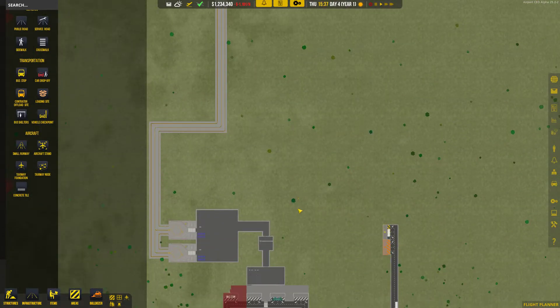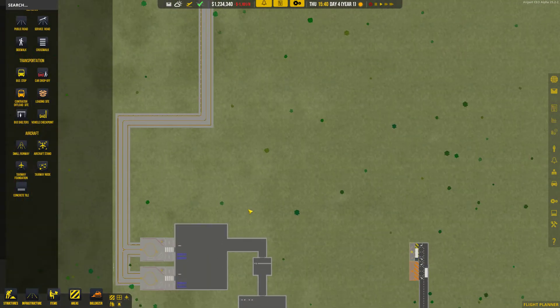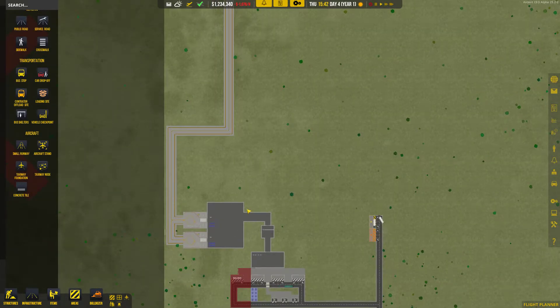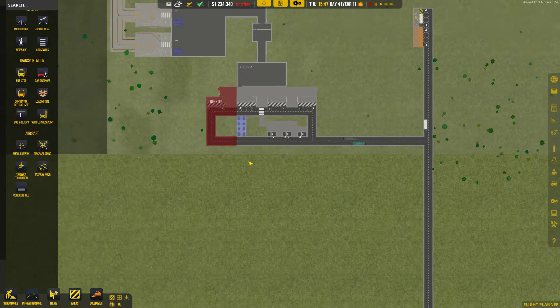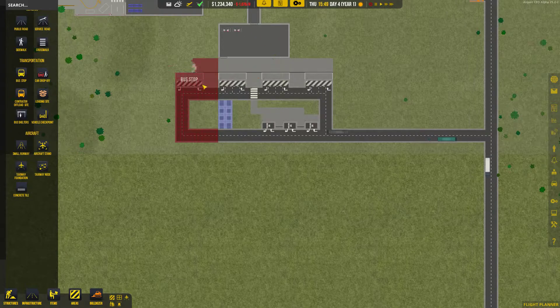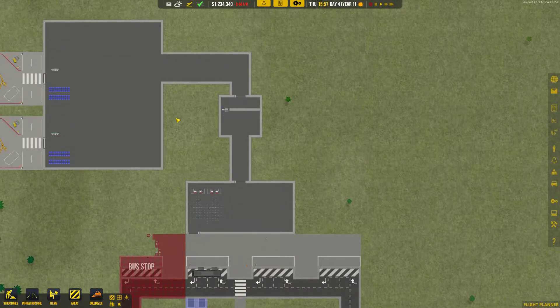Alright, cool. We can look at getting more gates. We could also look at getting more builders back if we're going to do lots of construction. I've got a fair bit of money and I want to start getting the fence in too. I'm going to put on another 20 builders — that'll bring me up to 30. And then if they're standing around, I'll get the fences going.